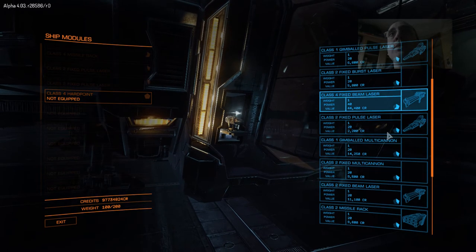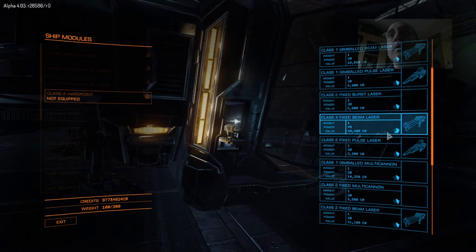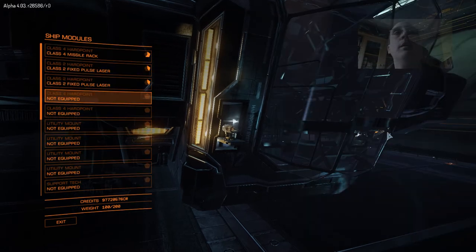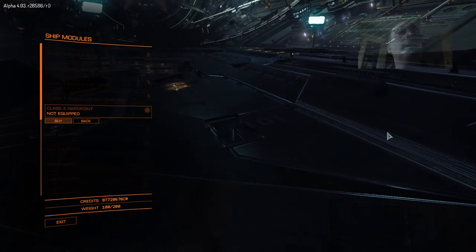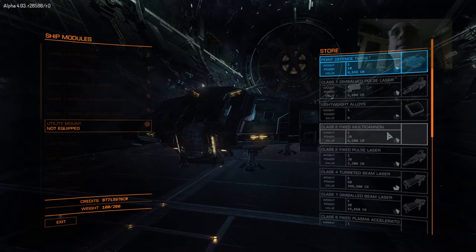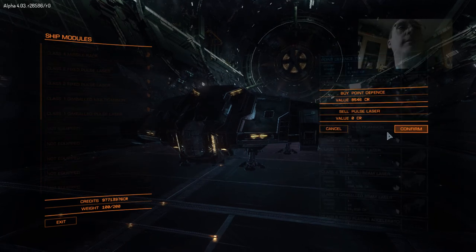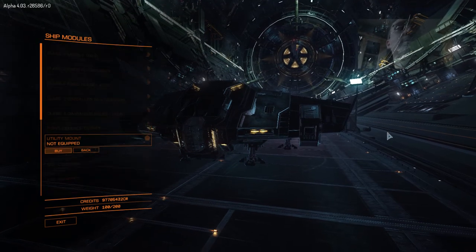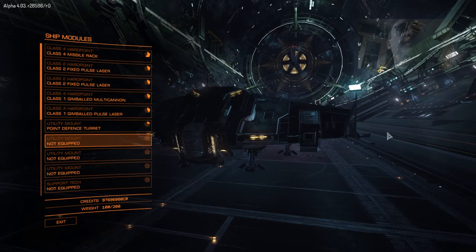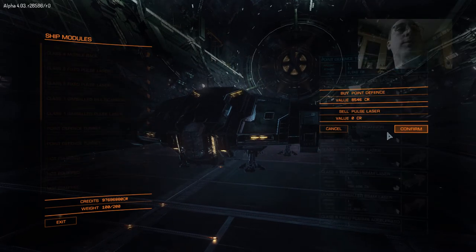I've got some missiles. It's probably a gimbal mounted multi-cannon — we've only got a class one, so I need to buy something more later. Then the utility — this is a ship that's meant to be defended, so let's buy some defense turrets. Clearly lots of credits going.